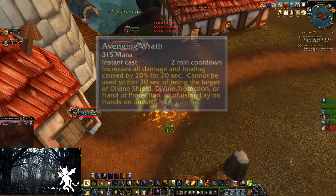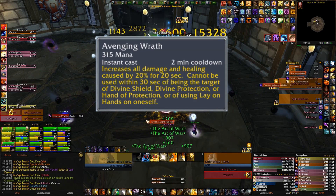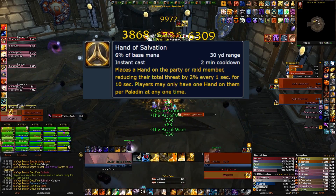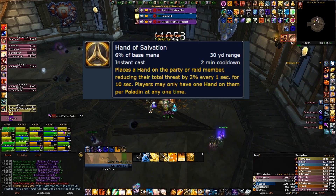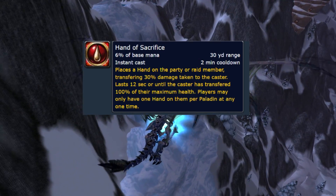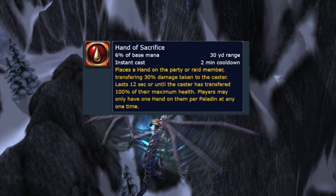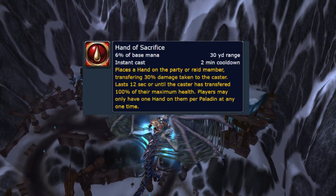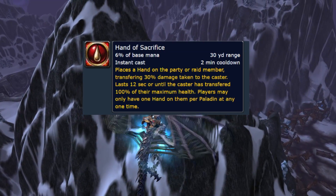Avenging Wrath has been changed slightly — nerfed from 30% to 20%, but it will also affect healing. Plus, you can use other abilities like Divine Shield within 30 seconds rather than one minute. Hand of Salvation has been changed to a cooldown support ability that reduces total threat by 2% every 1 second for 10 seconds, so it's a big threat drop you can pop on anyone or yourself. Hand of Sacrifice will transfer 30% of the damage taken by the target to the caster, lasting 12 seconds until 100% of their maximum health has been transferred. It's great utility to help out tanks when they need it — you can pop Hand of Sacrifice and use your Art of War procs to heal yourself back up with Flash of Light, or just pop a Divine Shield. And as you can probably imagine, this is just great in PvP.